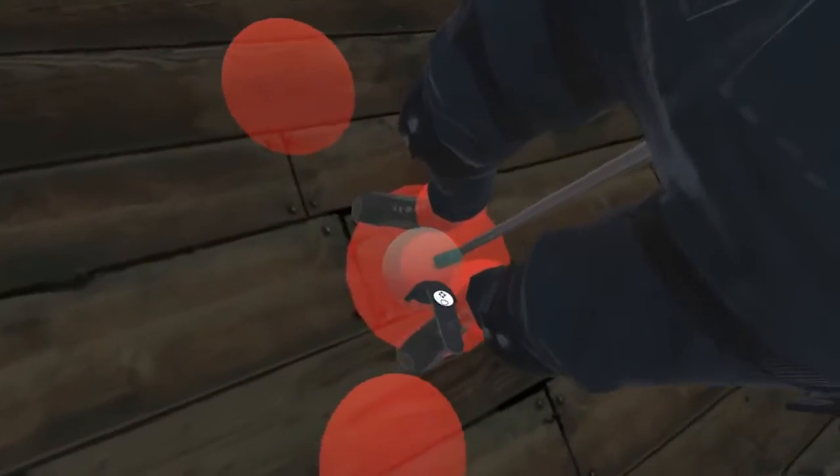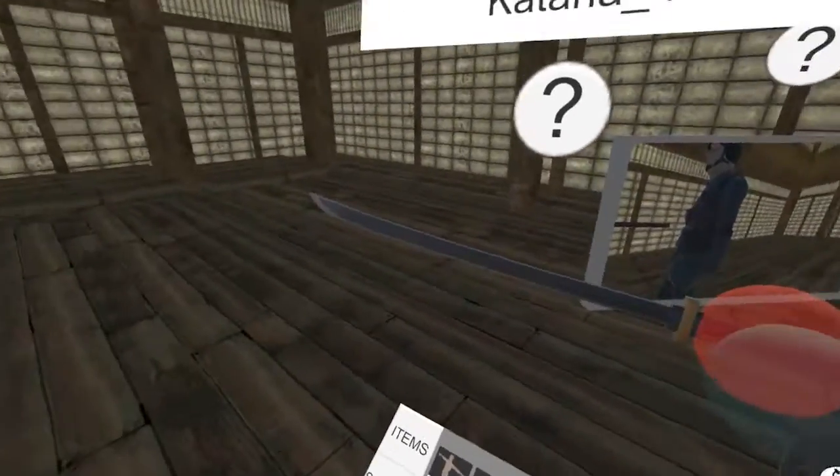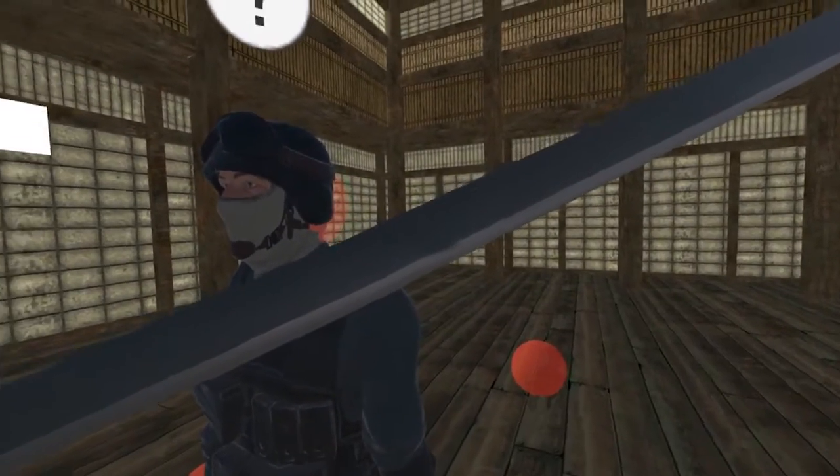Grab tool, grab it. You'll see that the katana only has one point — it's on its handle there. We can move this around like so. Take a closer look at it. Not too shabby.